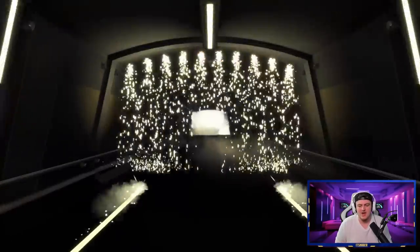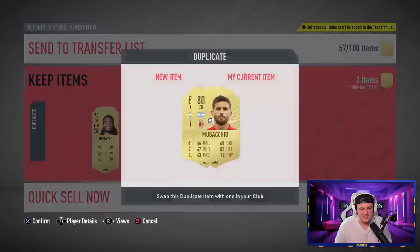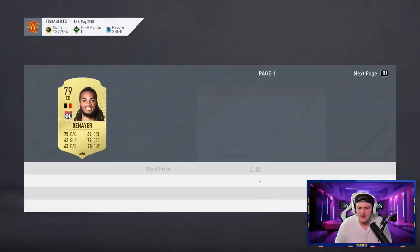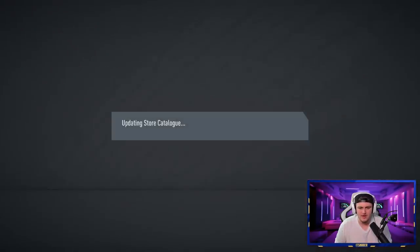It would be nice to end it on a bang. We've got Masascio and Denea here — Denea is selling for nothing so we'll discard them both. Last pack EA, let's end it on a walkout!